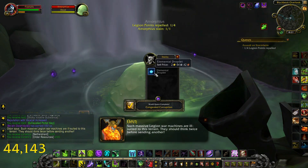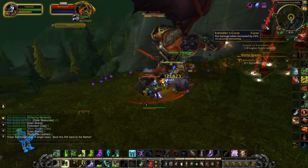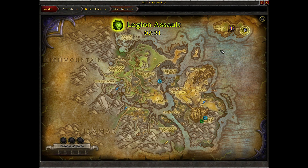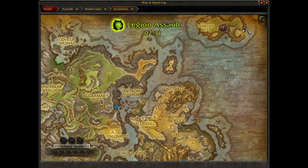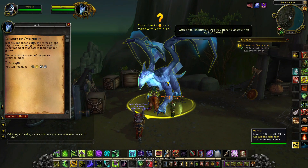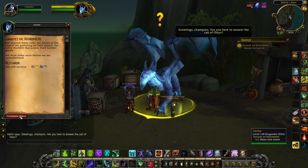To complete Assault on Stormheim, you will need to finish four of the World Quests found around the zone. Once your four World Quests are complete, report to the island of Shield's Rest in the northeastern reaches of Stormheim.